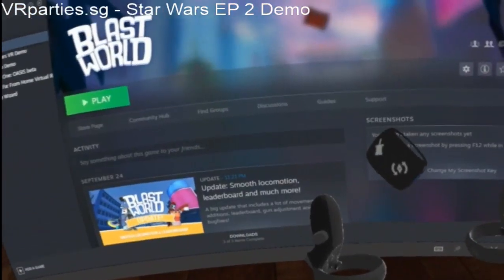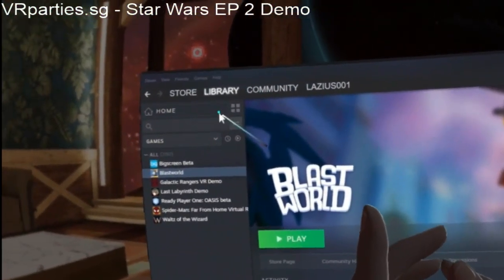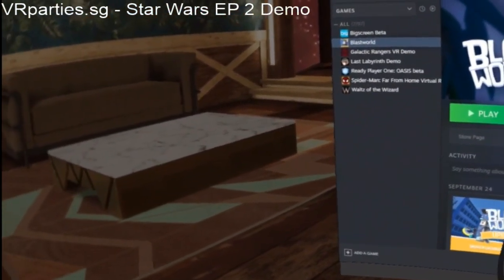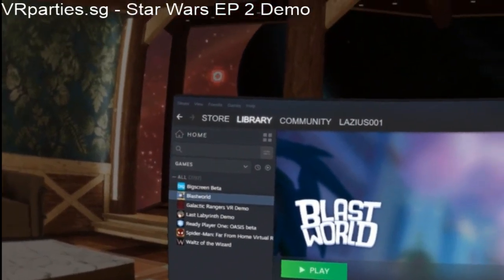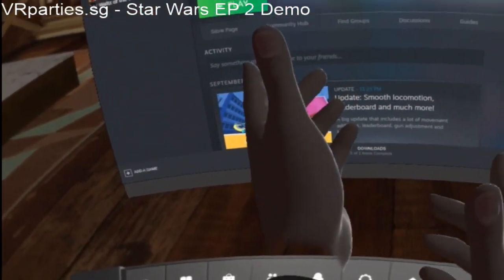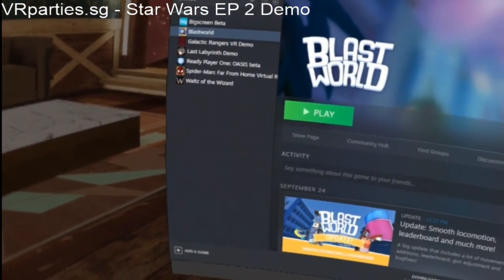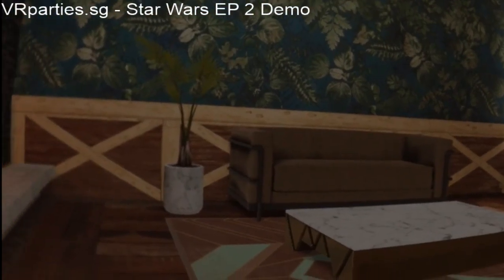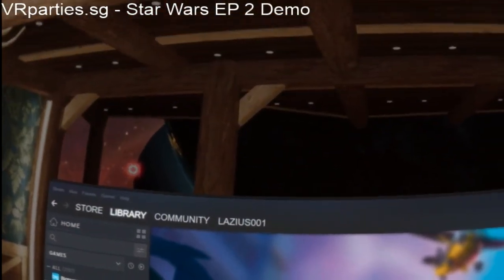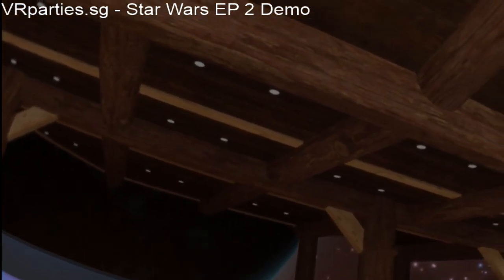We're going to start this live stream now. I'll keep my window open in case you write comments while I'm doing the stream. We're inside the Oculus Link home at the moment. Do check out the video about the ultimate Oculus Link home tour — it really gives you an amazing overview of how it all works and what you can do.